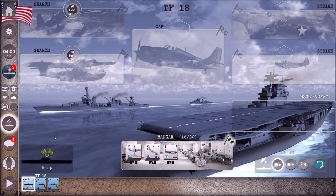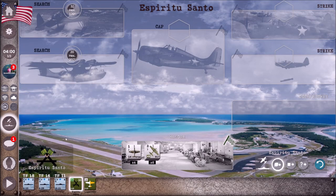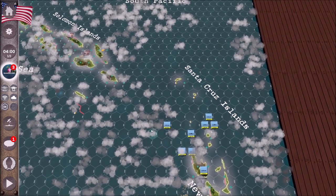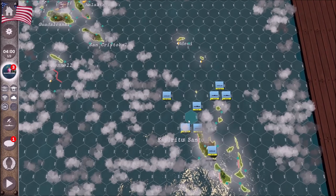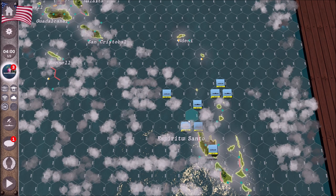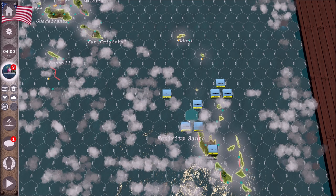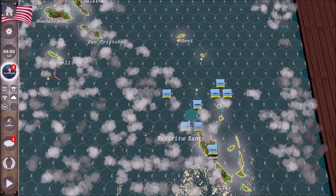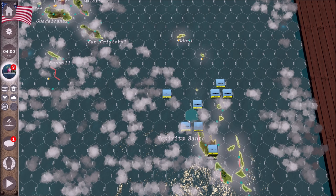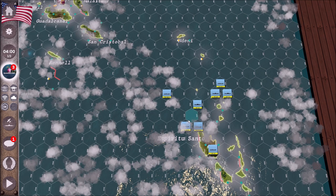They also changed the graphics for shore installations, so there are some new graphics for those which I think is cool. I just wanted to give a quick look at the new DLC for seaplane tenders. It's a really cheap DLC at $2.99 — that's a cup of coffee. It gives you a little bit more tactical flexibility and adds more realism. If you like Carrier Battles for Guadalcanal, you'll enjoy this expansion. Questions, comments, concerns, or criticisms — put them in the comment section below. See you later!